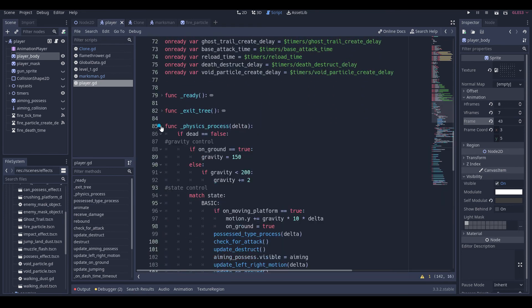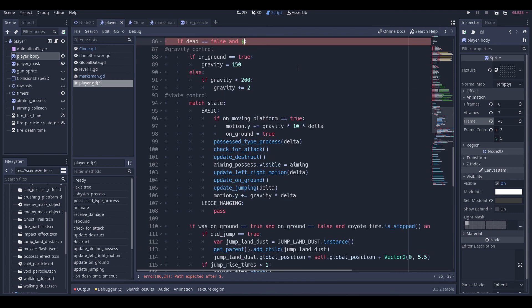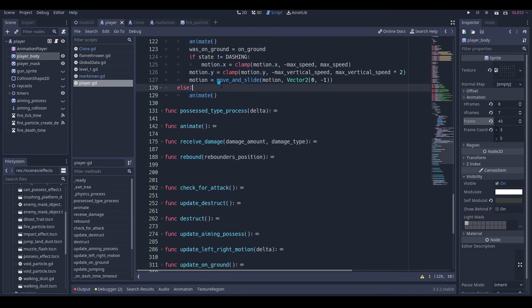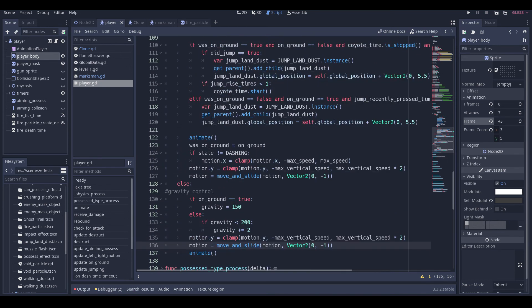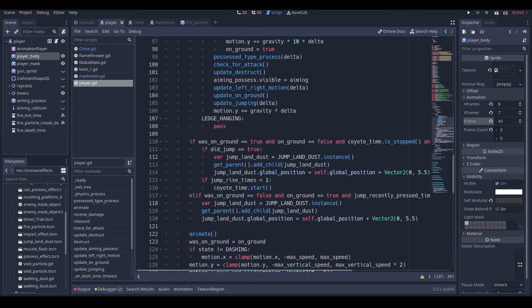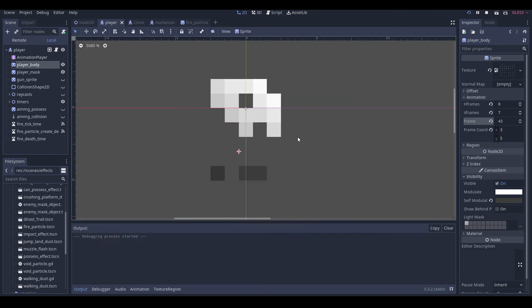I just want to make sure if we're dead, gravity should be working. Let's grab this and put it here, and we can also grab this stuff and put it here. I think that's all we need. Let's put this here, and I'm going to do motion dot x is equal to zero. Now let's just test this out.